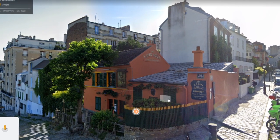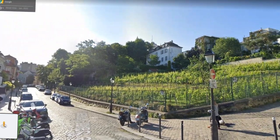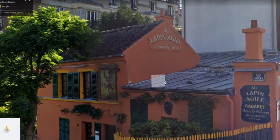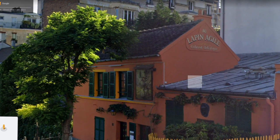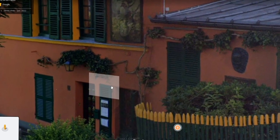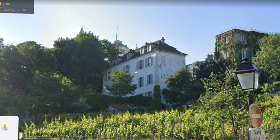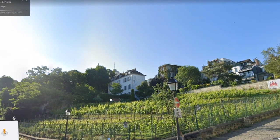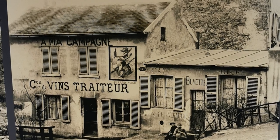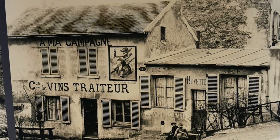Where Rue des Saules meets Rue Saint-Vincent sits an orange cabaret right next to La Vigne de Montmartre. Au Lapin Agile is still a place for traditional French shows and the atmosphere inside is so unique. When visiting the Musée de Montmartre right over there behind a vineyard, I found a lot of historic reference pictures, including this picture from the past of the cabaret — very similar to how it is today.